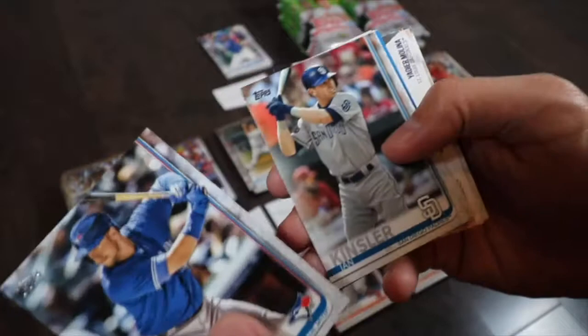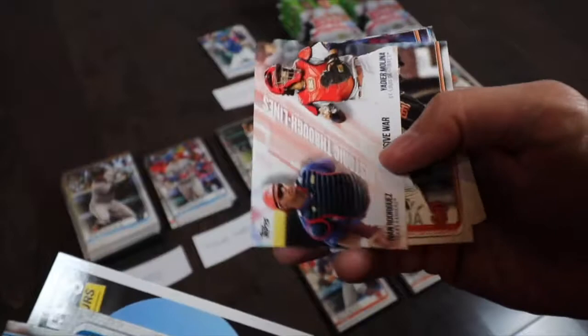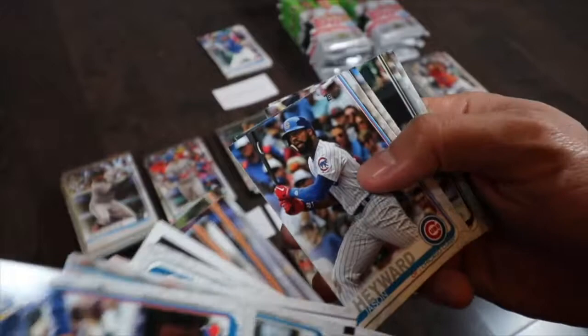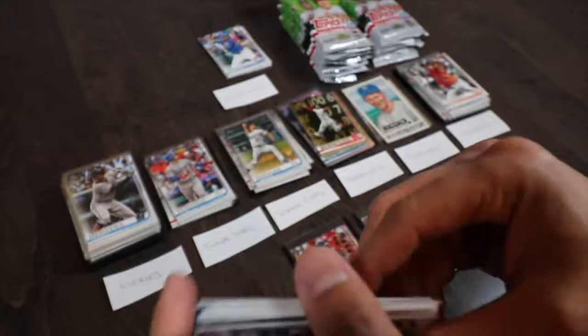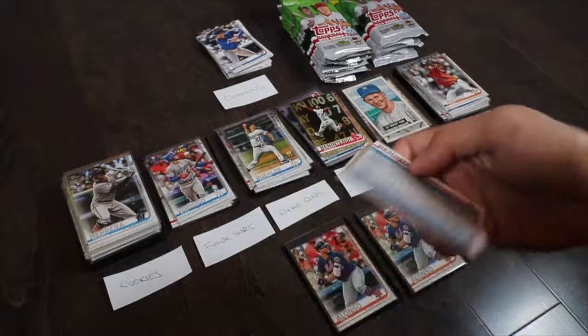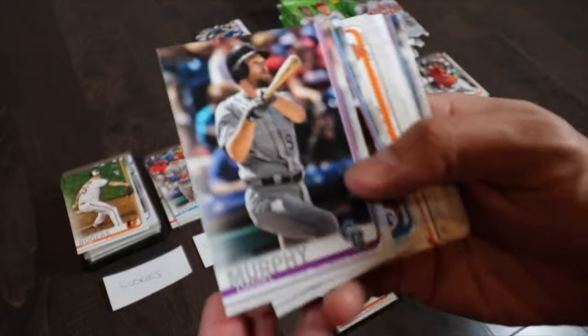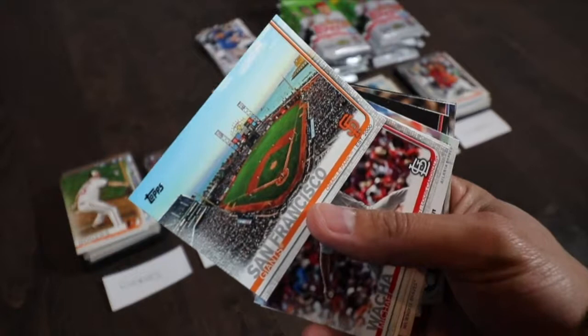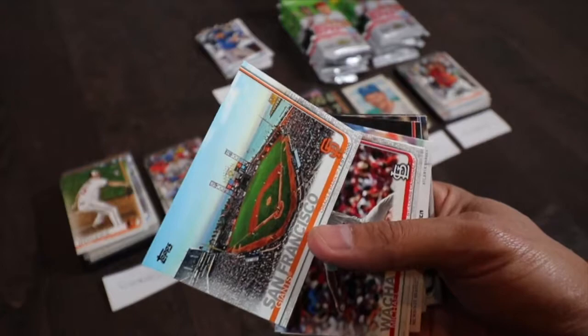Kinsler, Smoke (Padres), Gary Vee's top entrepreneurs in baseball — I think that's a funny card and I love Gary Vee. Defensive WAR, Samardzija, Hess, Matz, Hayward, Ellsbury. Ellsbury is a rough one for Yankee fans — I'm probably going to leave him in the commons though. Palka and Petit. Looking at the stadium cards, they seem to appear in every pack, so I'm not thinking they're anything special. I'm going to skip over them for now.